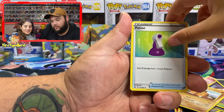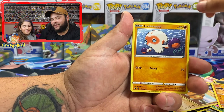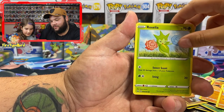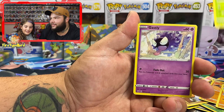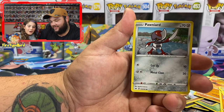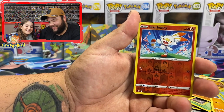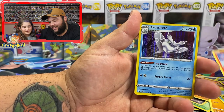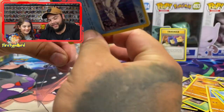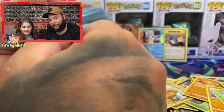Dockler — yep. Potion. Hitmonchan — yep. Grapploct. Goldeen. Roselia. Gastly. Pawniard — yep. Scorbunny Reverse Holo. And a Frostmoth Holographic! So believe it or not, that is the only good pull we've gotten today out of all those packs. We still got another tin. Besides the Team Rocket trainer which is a secret rare, that is the only good card we've pulled.